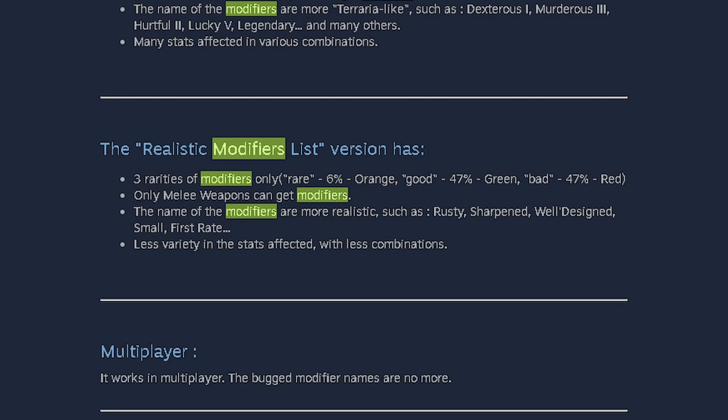A quick side note: if you are using the Realistic module modifiers, you will not be able to use these modifiers on ranged weapons. Using the realistic modifier preset, these traits will not apply to ranged weapons — only melee. So only swinging weapons. You can't do anything with your bullets, no gun mods, no vanilla guns. If you want those to apply to ranged weapons, switch over to the Extensive.